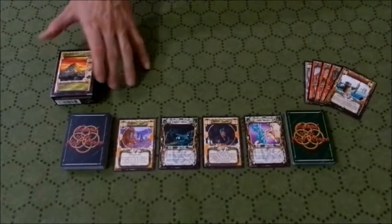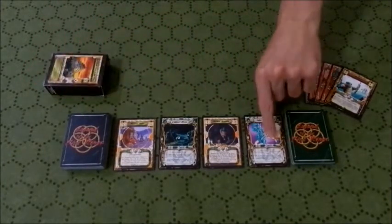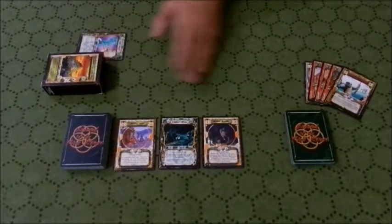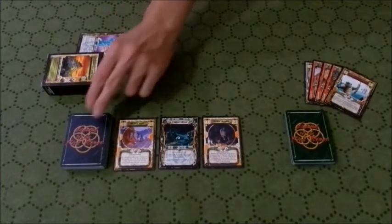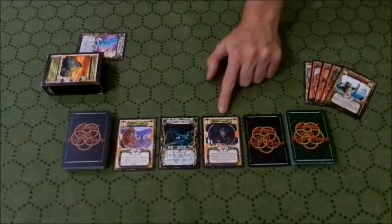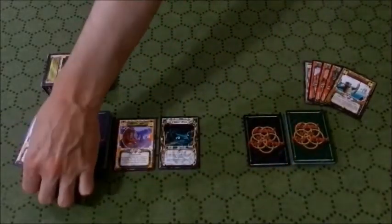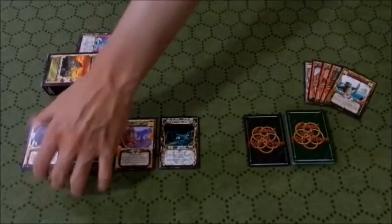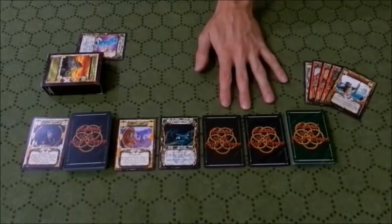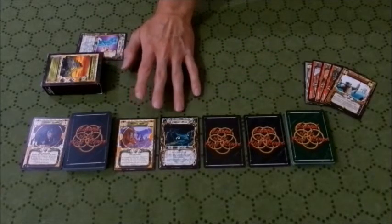So to start turn one, I bow out my stronghold and bring the Jade Works into play bowed out. Tapping is the Magic term; bowing is the L5R term. I replace Ikoma Kaoku's province - I'm going to toss him into the discard pile, so I no longer have him as backup. I replace him with another face-down card. I can now draw two more cards at the beginning of my next turn and have these options sitting face up for use - they're not in my hand, but the other player can go attack these provinces if they want to.